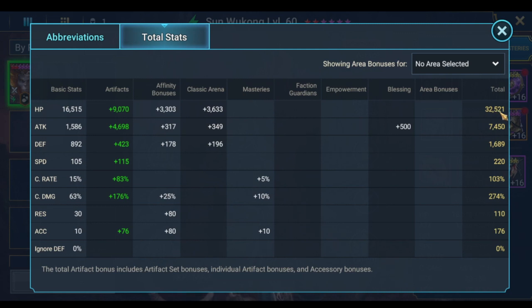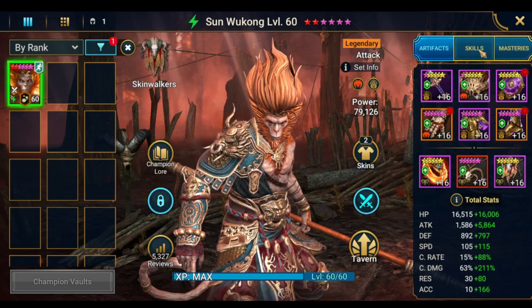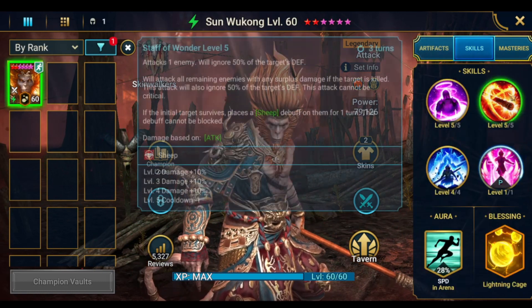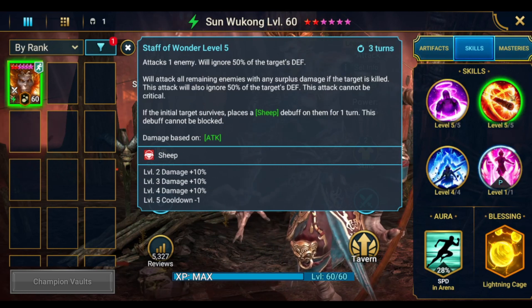The total stats are: 32,000 HP — HP isn't critical because he has a passive self-revive so he doesn't need to be tanky — 7,450 attack, a 2-star attack blessing, 220 speed, 103 critical rate, and 274 critical damage. I have very little accuracy, which I don't need on this build. The goal is to get a turn after he revives, then use the A2 on the squishiest enemy or the one with the lowest health.